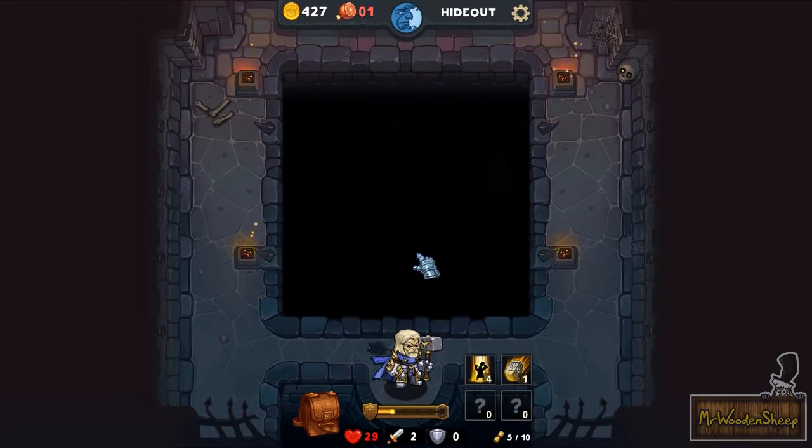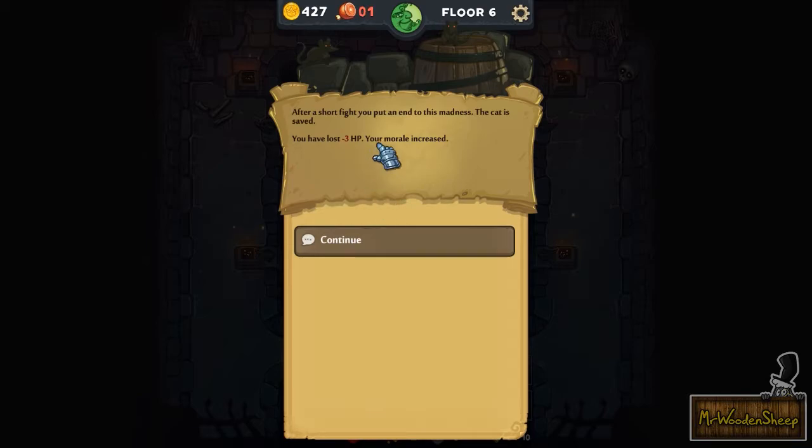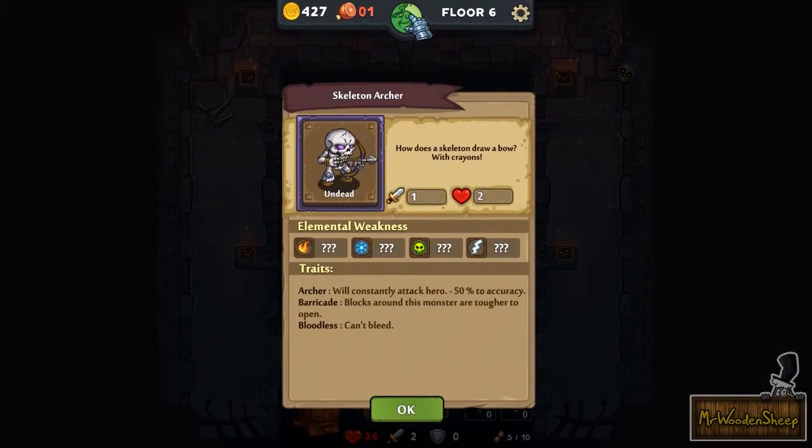Let's just get out of here, let's complete it. What floor are we on? Like four? A group of cultists in masks are torturing a cat because it's too cute for this world. Save the cat! After a short fight, you put an end to this madness — the cat is saved. You have lost minus three HP. Your morale increased. So I actually got lucky. It's a skeleton archer — how does a skeleton draw a bow? With crayons! That's funny.